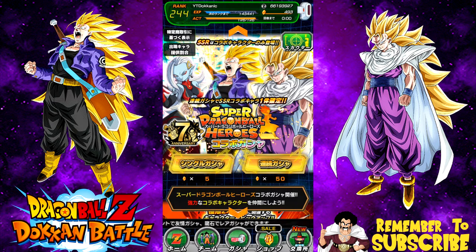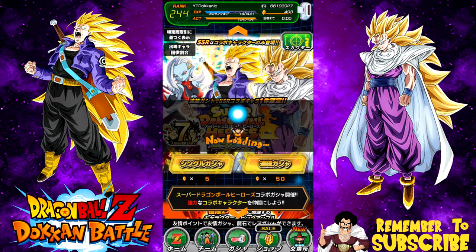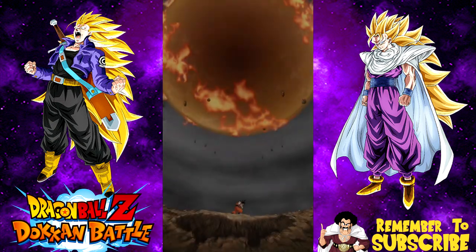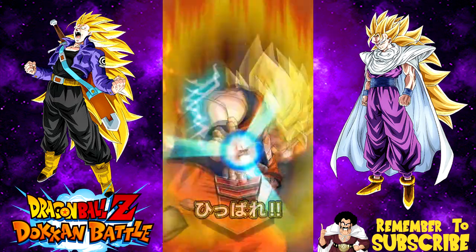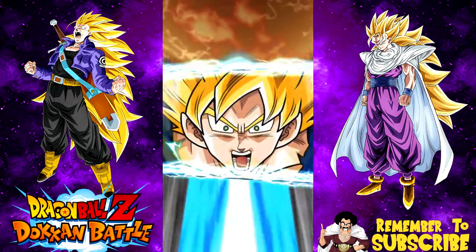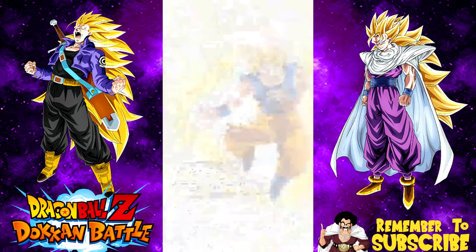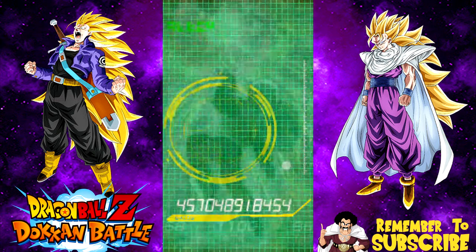Hey guys, what's going on? Today we're going up on the JP side of Dokkan Battle. It's currently November 22nd — I'm telling you the date because I have no idea when I'm actually going to be able to put this video up. We're doing the Dragon Ball Heroes summons because we have the new Super Saiyan 3 Trunks and the new Super Saiyan 3 Goten. We're doing three multi-summons on this banner right now.